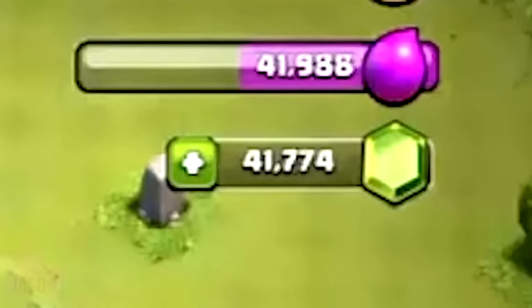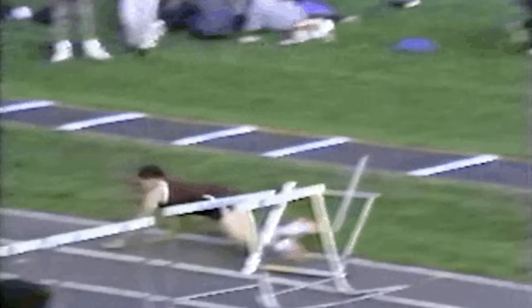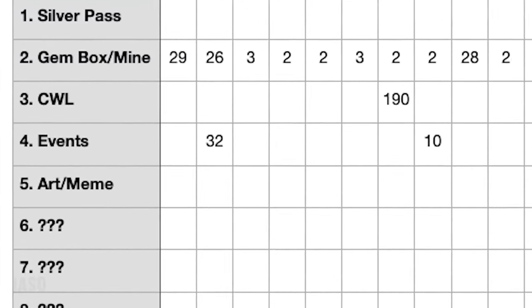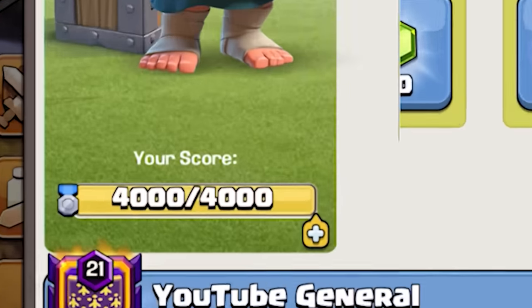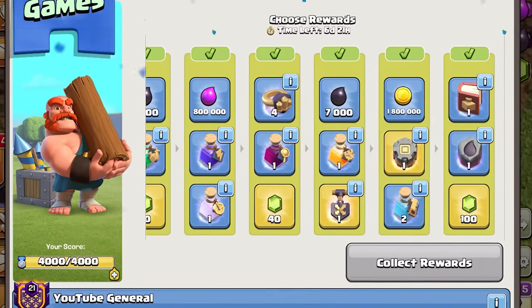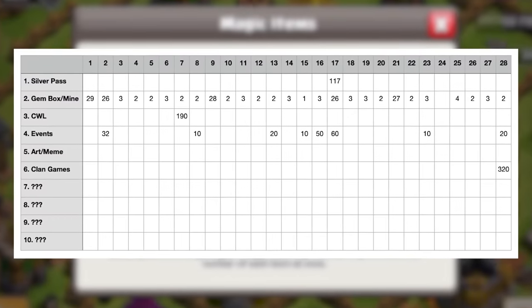Since I didn't have any more time to waste I had to find an alternative. Luckily the next method is more rewarding than any we spoke about earlier: clan games. In order to get the most amount of gems you need to max out your score entirely to get the extra reward. Once you choose rewards, pick the highest gem value items and sell them. After selling all the items I received a total of 320 gems.